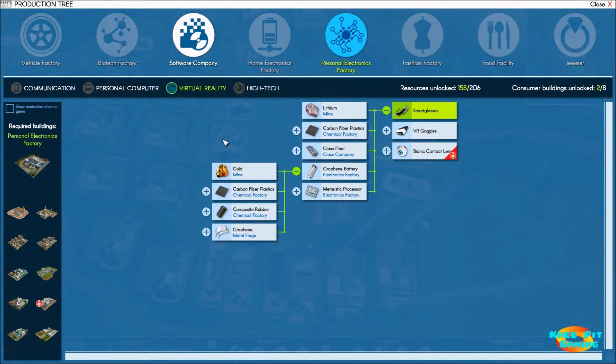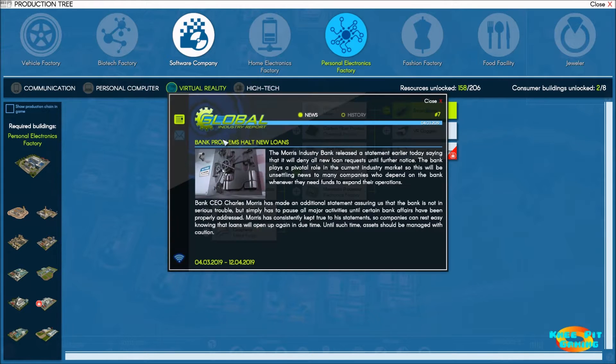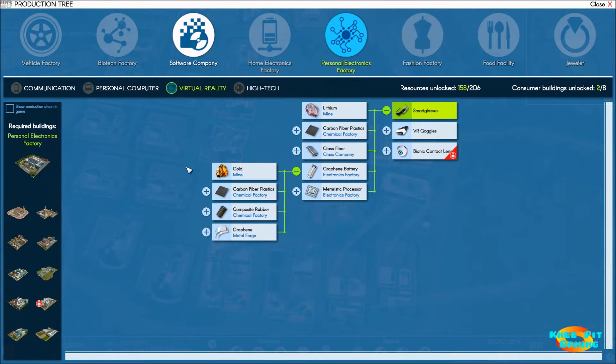Gold is taken care of for now. For those following along, I'm not worried too much about exact supply amounts right now — we'll get back into that. We got more bank problems; the banking industry is not good in this game, but luckily we're not using loans anyway. Right now we're just trying to get factories built and get things up and running.